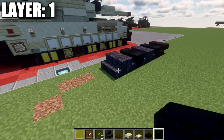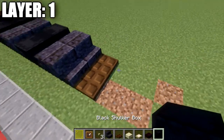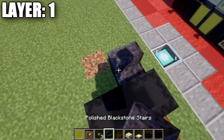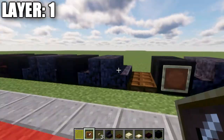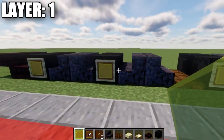After that second set of polished black stone stairs back to back, place down two dark oak trapdoors across, followed by a row of two black shulker boxes across both sides. Then again two polished black stone stairs back to back. At this point, take item frames, place them on the sides of these shulker boxes, and then place down yellow stained glass panes in those item frames.